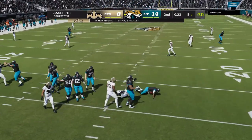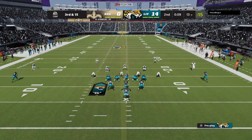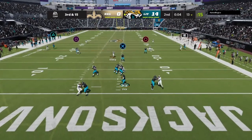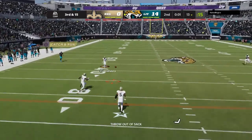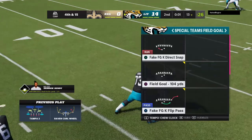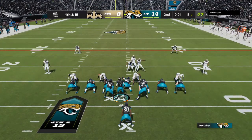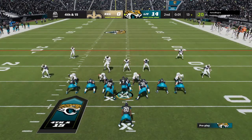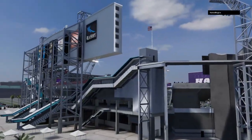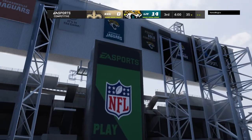The Saints pressure gets him, brought down for a sack. Now on third and long they'll look to throw. That might be the third down stop they needed, because they've had a lot of trouble slowing down this offense in the first half. This might be their opportunity to get off the field. The final second ticks by, and that's going to do it for the first half of play. Two more quarters to go, and we'll have plenty more to see after the break.